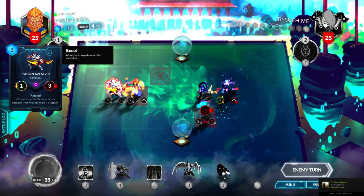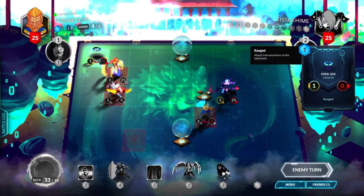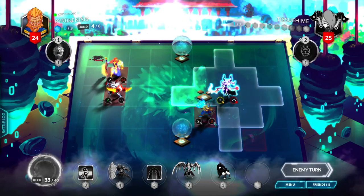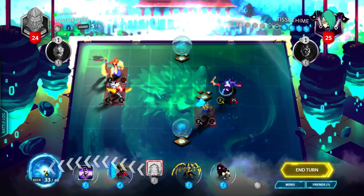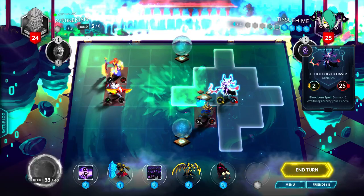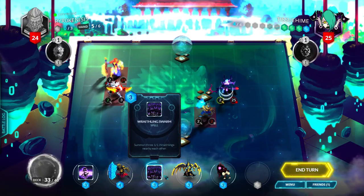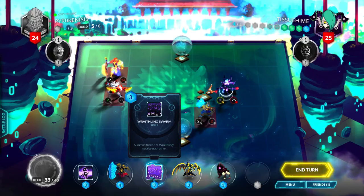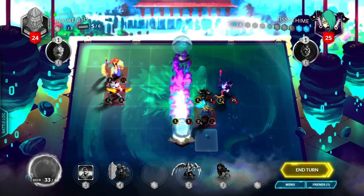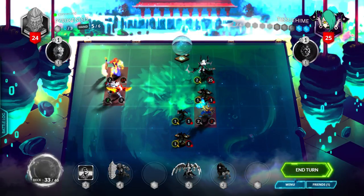Whenever your general takes damage, this mini gets one attack. It had to spawn at that corner. I'm going to replace right of the Undervault and see what I get — I got Wraithling Swarm. That's range, so I think the best option for me is to do Wraithling Swarm. I kind of like that. Still get two cores but I can't cast anything, so I guess I'll end turn.